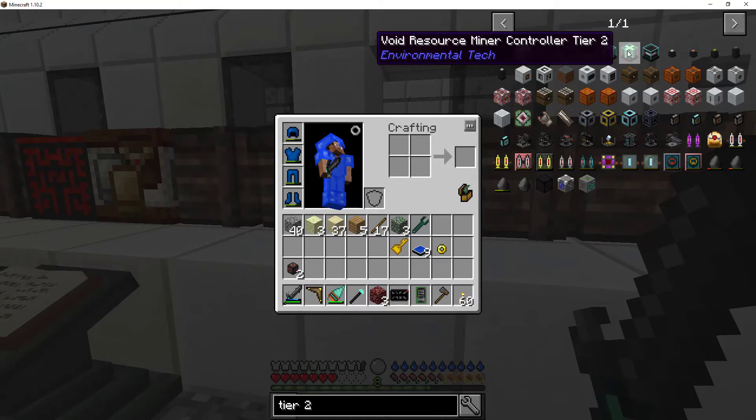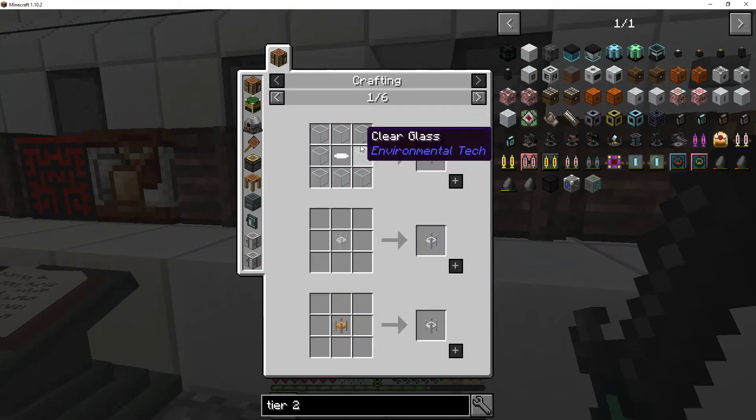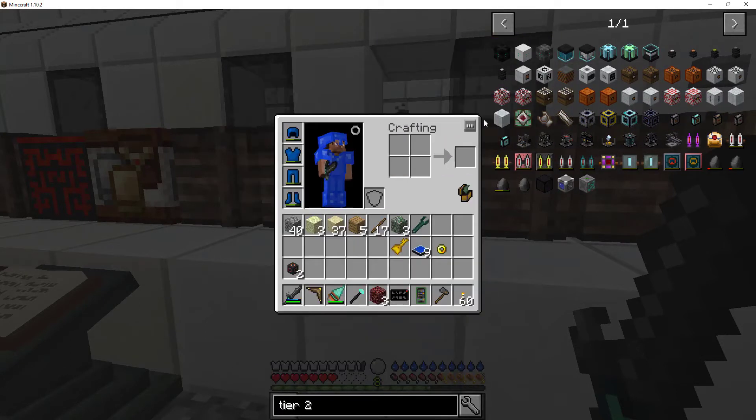I started working towards getting a void resource miner which requires three of these. I got the moss, the netherrack, the endstone. I just need to get the lenses together - that's three of those I need plus another eight, that's 24, and 24 and 12 is 36, plus another nine - we're gonna have to make more of them.